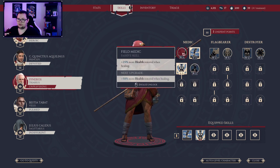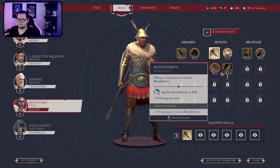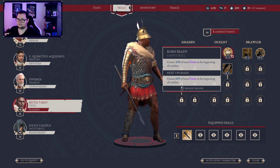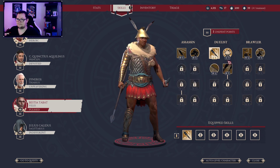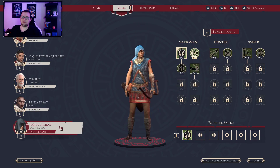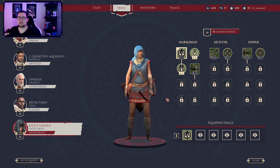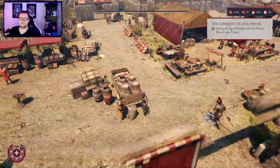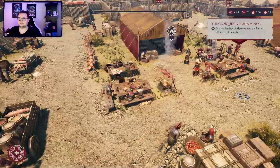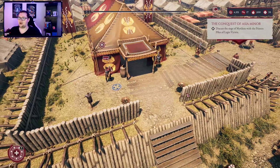Upgrade your healing skill — that's kind of easy. Increase your max focus. Yeah, I think increasing starting focus is just good, because it allows me to play around with him a little bit more. And let's upgrade the interrupting attacks. Alright, let's have a word with our primus pilus.